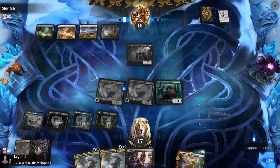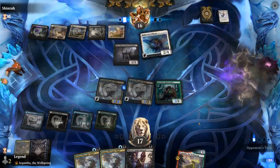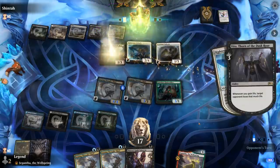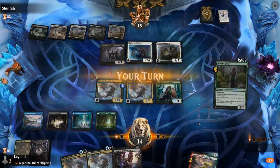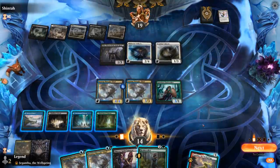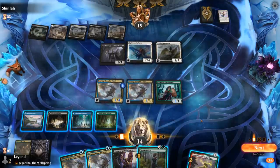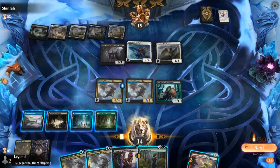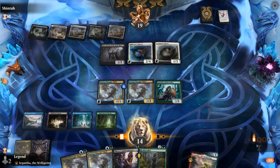If we draw a Swamp we can double Thought-Thief. Another Valkyrie into a Youthful Valkyrie — that triggers Veto. A Realmwalker to draw, which seems decent alongside a Thief's Guild Enforcer. Maybe I should start by attacking and see how the opponent lines up their blocks, then flash in a Thought-Thief to surprise them.